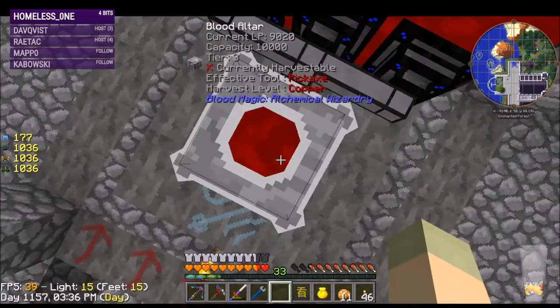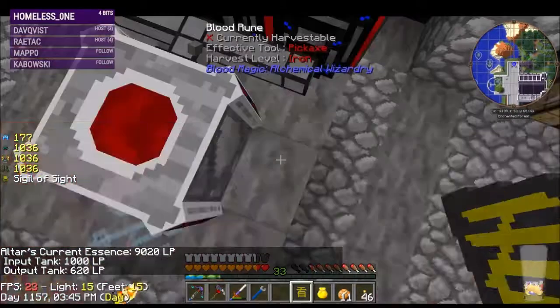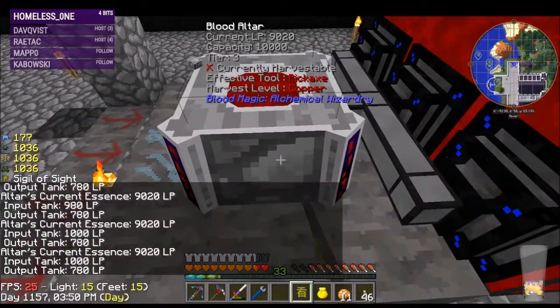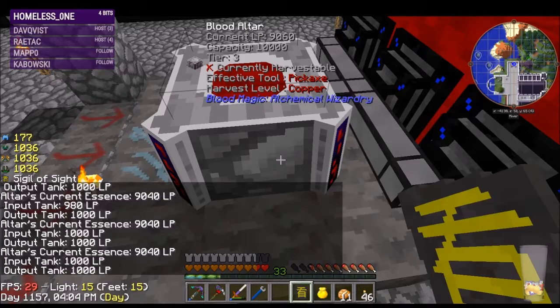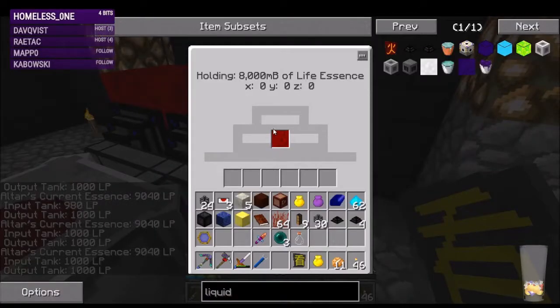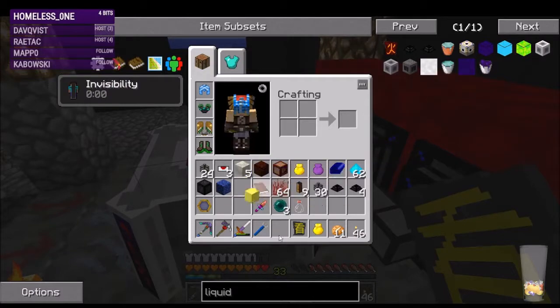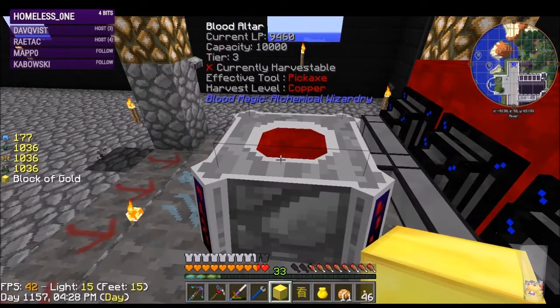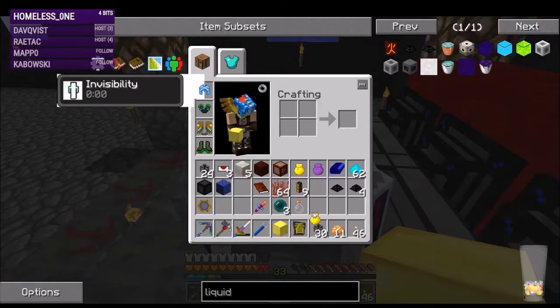Why does it still just say altar's current essence? This is full — it just has nowhere to go. I wonder if it moves a whole bucket at a time, and that's why there's no room to put more in here. Oh, it's filling — look at how slow it's filling. Will it fill any faster if I make more connections?